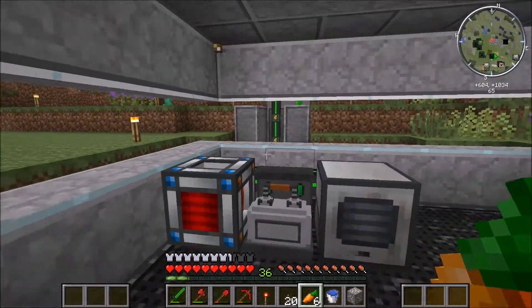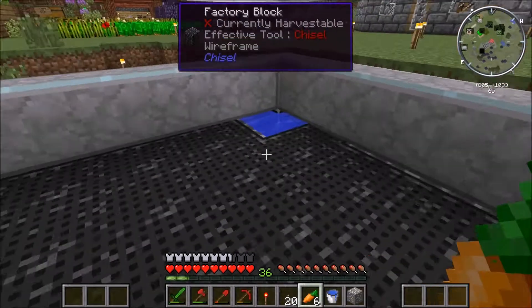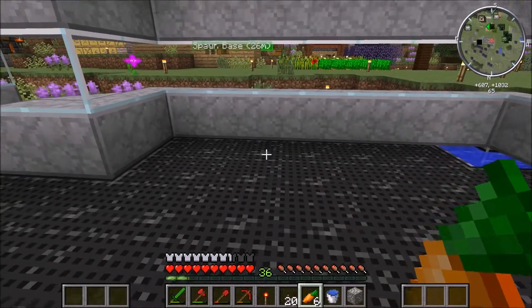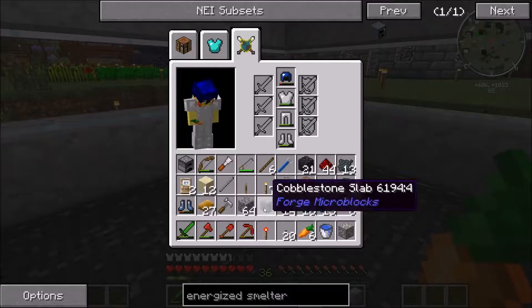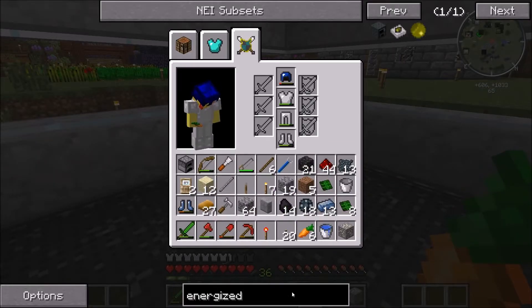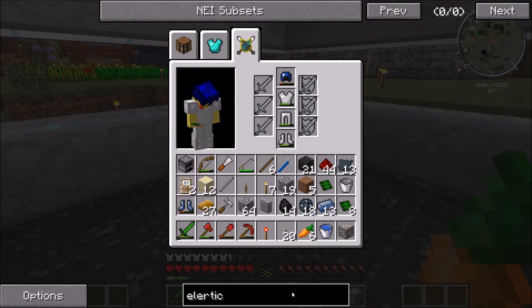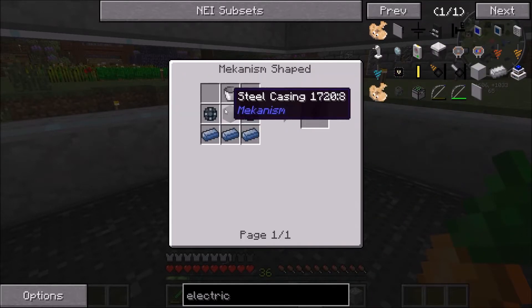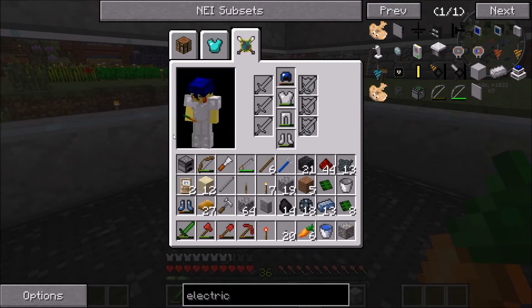So today we're going to be making this ore processing setup right along this wall here, and we should have one space left. The first thing we are going to need is an electric pump. I have the water set up over here already. I think I have most of the stuff we need. For the electric pump, we are going to need 3 osmium, I have all this, and then the steel casing.